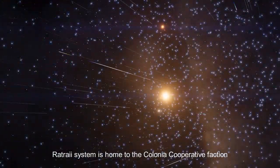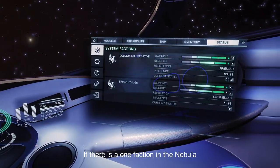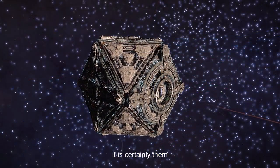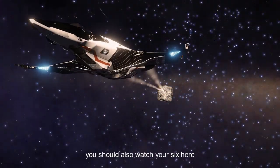Rat Ray system is home to the Colonia Cooperative faction. If there is one faction in the nebula that you should be friends with, it is certainly them. You should also watch your six here.